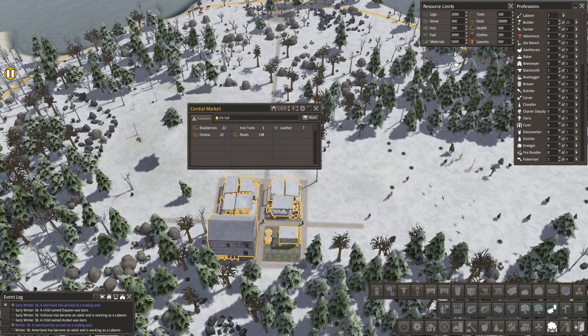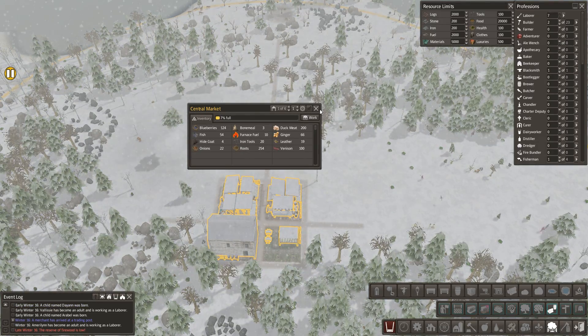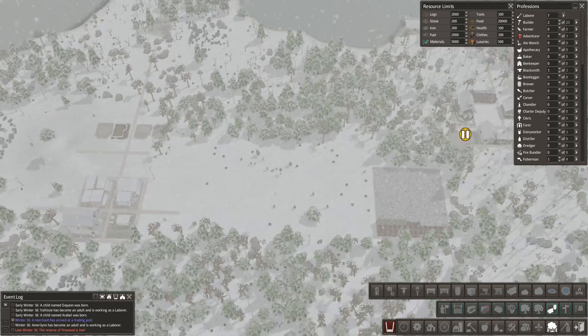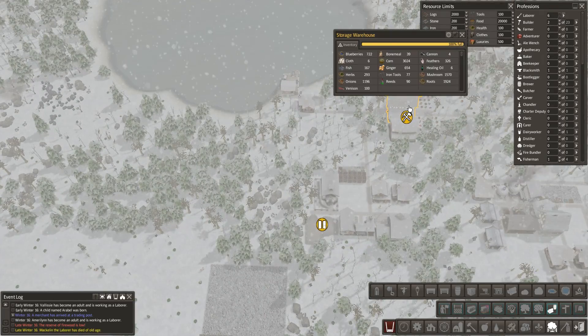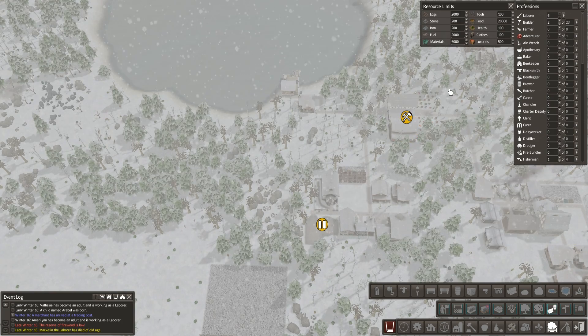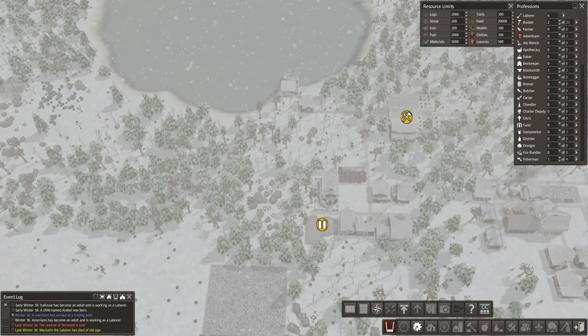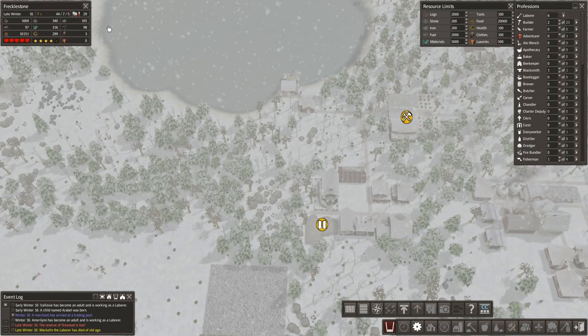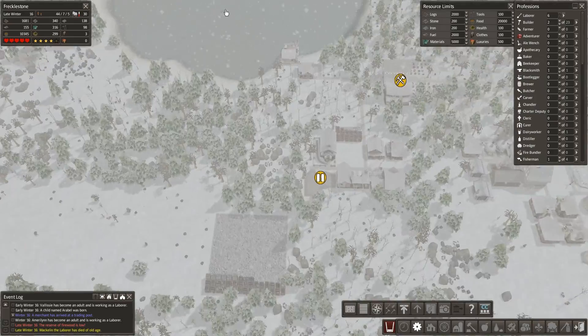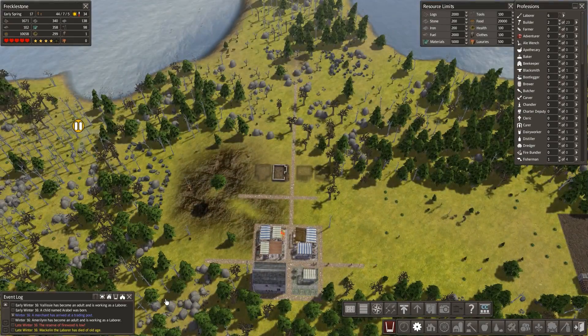We've got quite a few people now so I'm going to put one person in here — straight away they're going to fill that up like crazy which is going to take some pressure off my barns as well. My barn is completely full. I don't know what it is but this menu keeps disappearing — for the life of me I don't know why, I'm going to have to keep an eye on it.